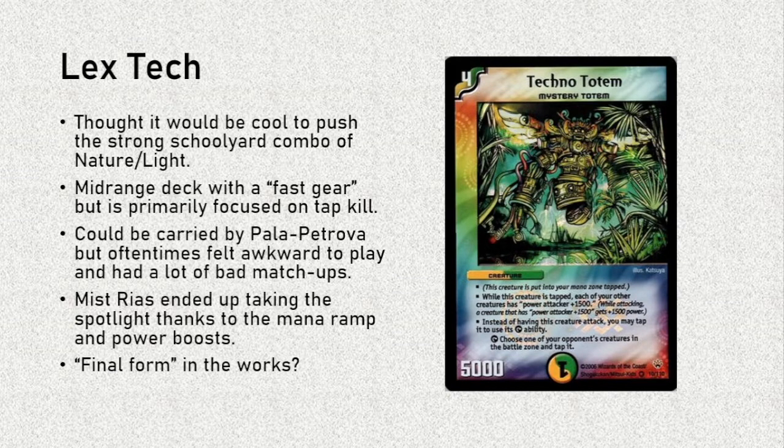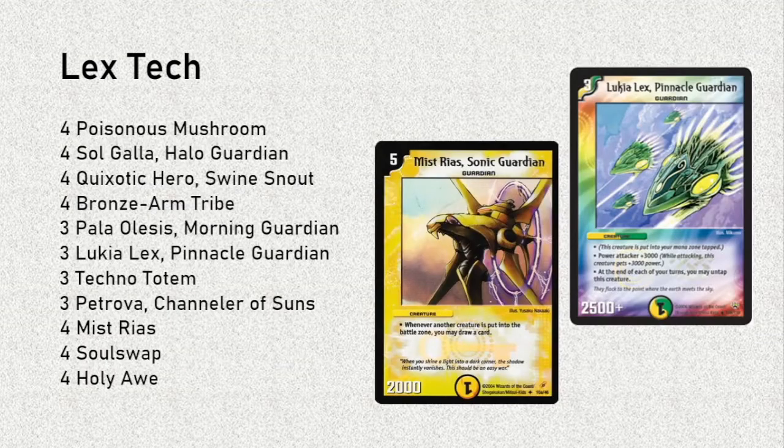I am still very much into the idea of a tap-kill creature-focused deck — or rather, a deck that polices your opponent's creatures with your own creatures rather than spells. Andrew and I were talking, and there is actually a final form that could theoretically be in the works. Will that deck ever get made? I guess we'll see. Here's the list that we used. We have a lot of 2-drops, and then we have a lot of Guardians as well. I feel like Lukia Lex could be a lot of fun to play — through the combination of Techno Totem and Petrova, you're basically attacking over everything. It's just a little bit clunky, and Lukia Lex is not as good a card as I once thought. It's just a big beat stick, but it's not even as good as Gaunta. Most of the time you want to be calling Guardians off Petrova, unsurprisingly — just general good nature and light cards thrown into a 40-card pile.